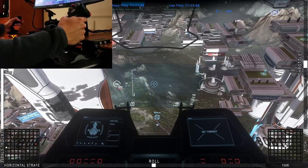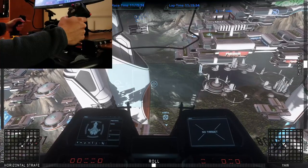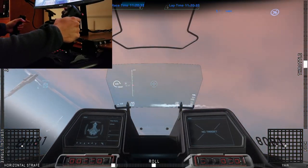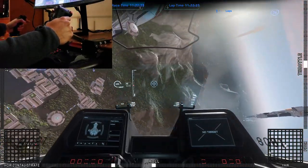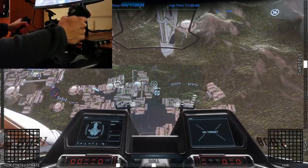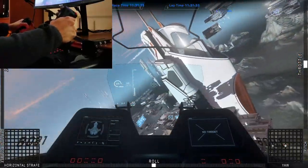Left stick twist is bound to roll. The trigger of the left stick is bound to boost, with the trigger of the right stick of course being the primary weapons. And you can see how my actions on the sticks correspond to inputs that you guys can see on the overlays.